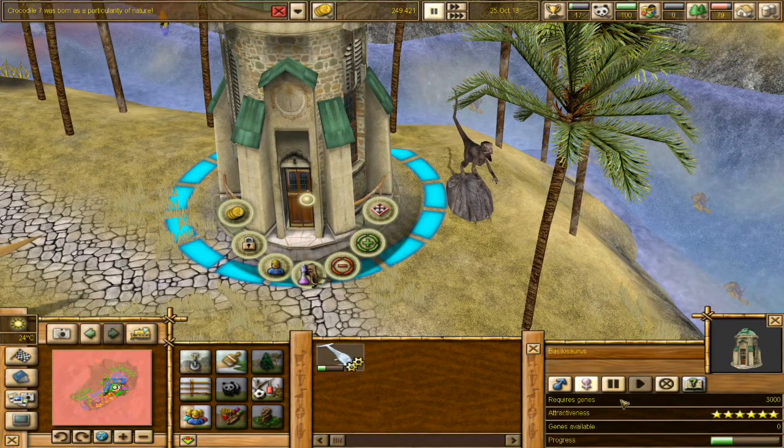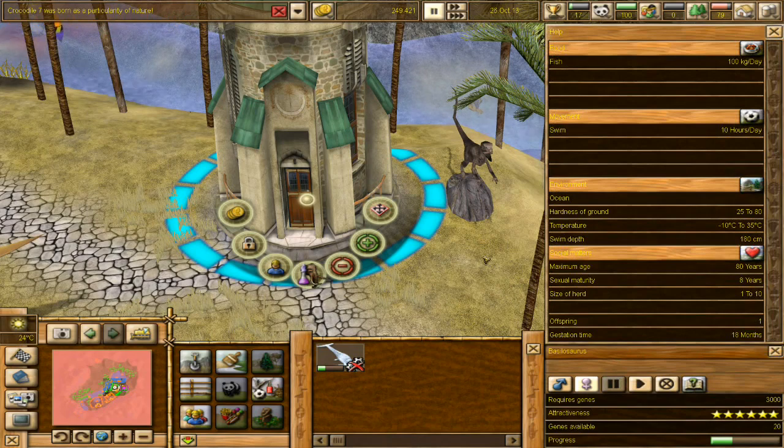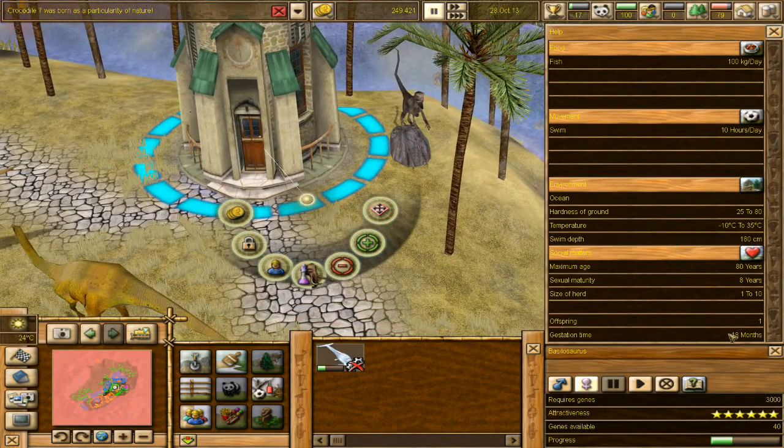What's going on in the laboratory? Progress is actually being made - 31% on the basilosaurus! I guess we can actually pause progress - that is so cool. Oh my goodness - 100 kilograms of fish a day! Maybe we need to start getting the fishing stuff started now. An ocean environment, hard surf ground, temperature, swimming depth - they even have swimming depth for the aquatic animals, that's so interesting. Maximum age eight years, sexual maturity eight years, size of herd one to ten, offspring is one, gestation time is a little over a year.